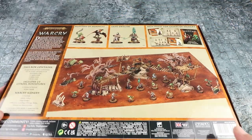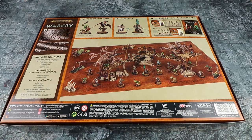Before we crack it open, let's flip over the box and have a look at the contents on the back. We've got the Hunters of Hunachi, the chameleon skink warband, which most excitingly contains some little baby pterodactyl things - pterowings. They look really really cool.